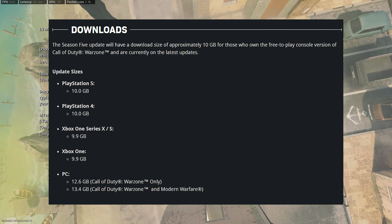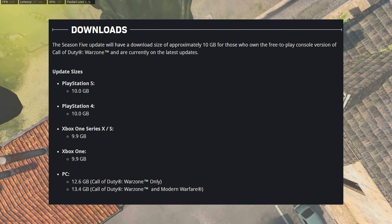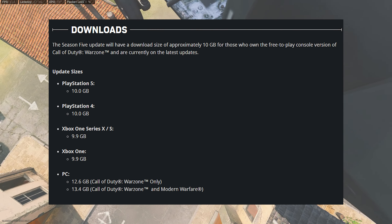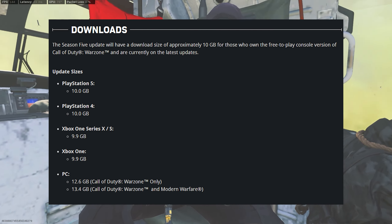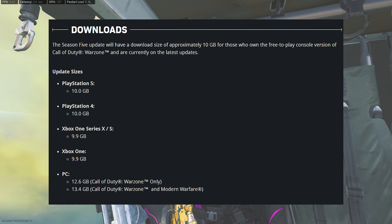Looking at the download sizes: PlayStation 5 and PlayStation 4 both have a 10 GB update. Xbox Series X, S, and Xbox One both have a 9.9 GB update. On PC, if you just have Warzone installed it's a 12.6 GB update, and 13.4 GB if you have both Warzone and Modern Warfare.